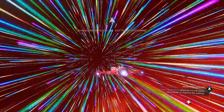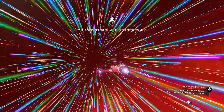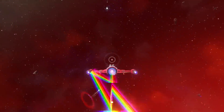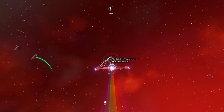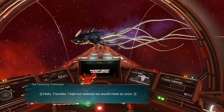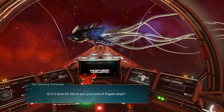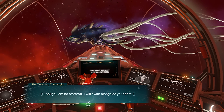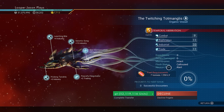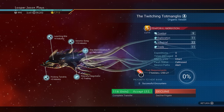Ignore all those other notifications. What you're looking for is the whale song notification. Once you get that, it means there is a living frigate right there. Stop pulse driving so you can activate it and talk to that living ship. Look at this thing — S-class living frigate. It is freaking amazing.